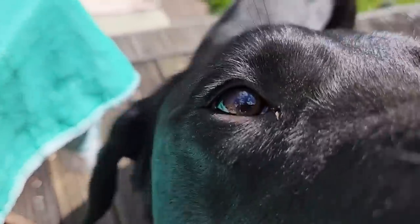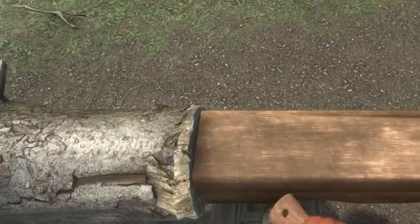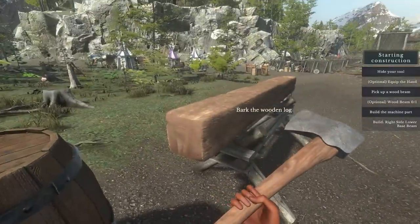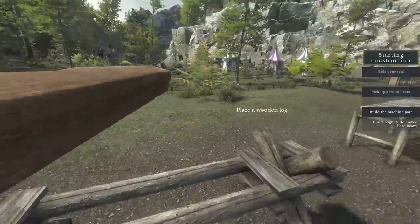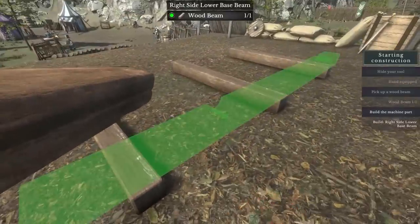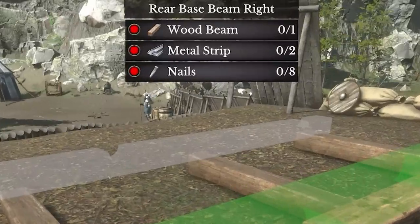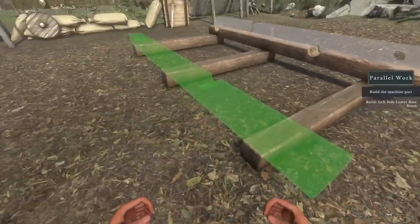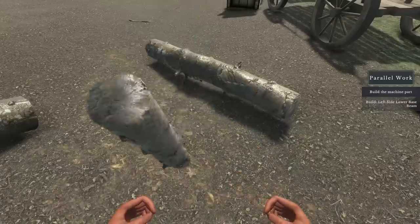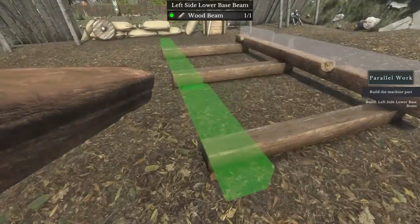Let's get back to building that catapult. We've got to debark the wooden log — just go boosh boosh boosh and that is the wood debarked. Look, it's a perfect square. We can then pick it up, carry it over, place it down, and we're ready for the next parts which are going to require metal strips and nails. But for now let's do the other side — the other wooden beam.